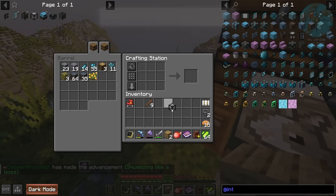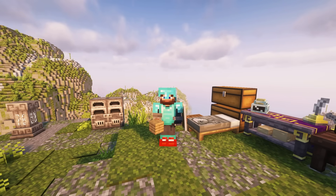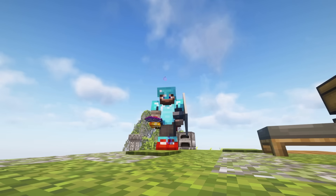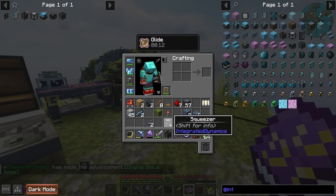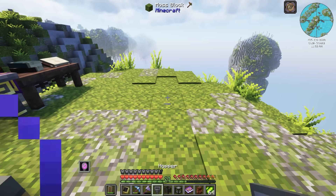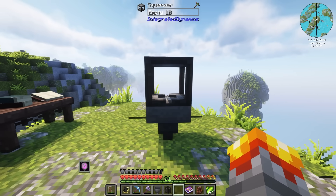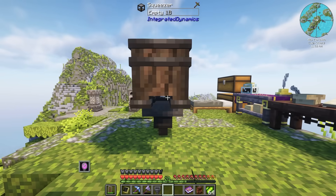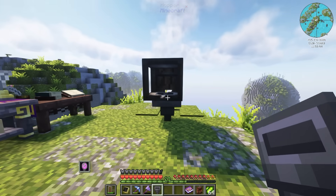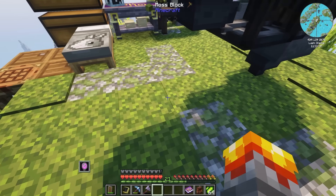Back at base, I need to get a squeezer set up. It's very manual but I'm going to show a pretty clever way to automate it which makes the progression much smoother. I'll also need a drying basin to attach to the squeezer. Place the squeezer, follow the drain line and get it connected. Then take a hopper, place it underneath the drying basin, and place another hopper going into the squeezer so items automatically feed in.